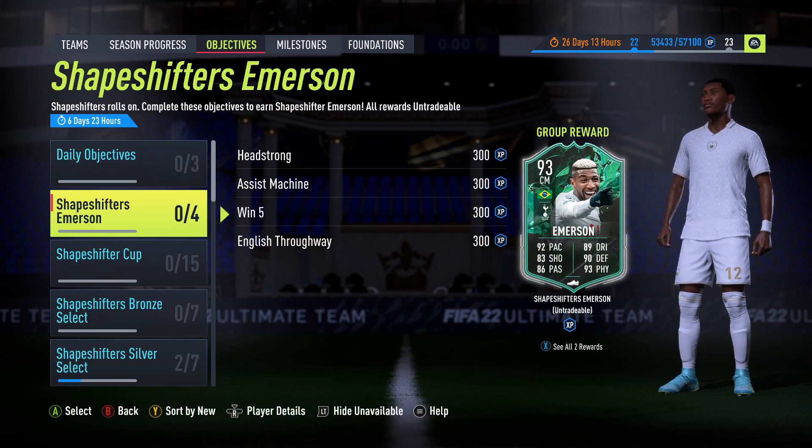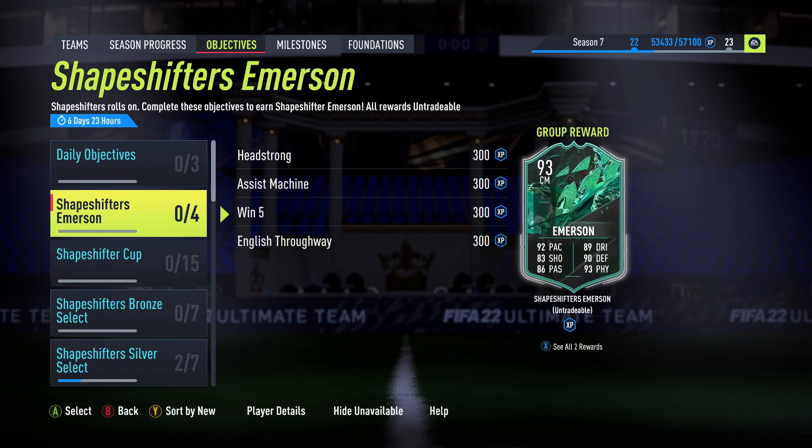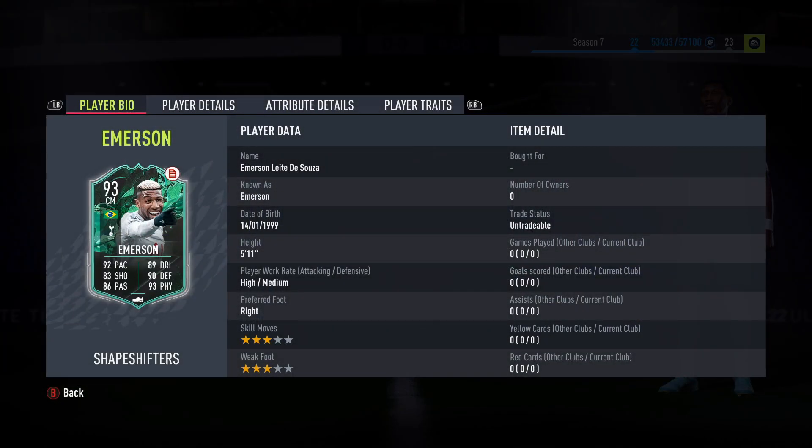We want to see how we can get this guy done as quick as possible. He is a 93 center mid. He was originally a right back at 79 rated as a common, so let's have a look at the card. He's a freestyle — I feel like he's definitely had an upgrade there but we haven't got the advancement to see what he actually is yet, it's just a visual glitch.